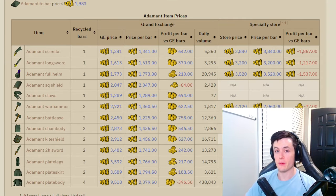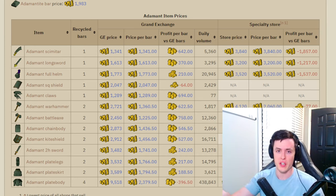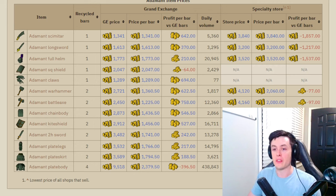I want to talk about how you use items instead of bars. I'll link the relevant wiki page in the description — the last graph I showed is on the same page. Select your bars and it gives you a price per bar, the GE price of the item, and most importantly the profit per bar versus GE bars. This is the money you save by using this item instead of purchasing bars. Use the item with the biggest number in that category — which is why you saw me using adamant battleaxes, as they are the highest profit per bar over grand exchange bars.